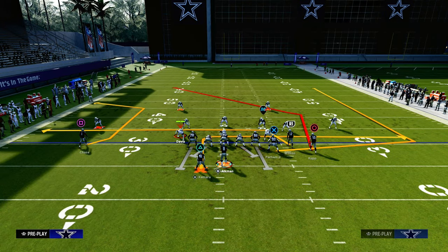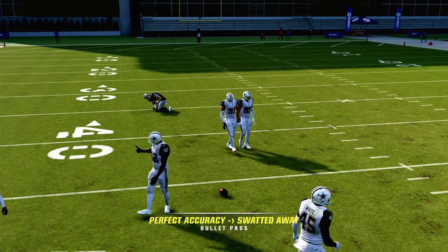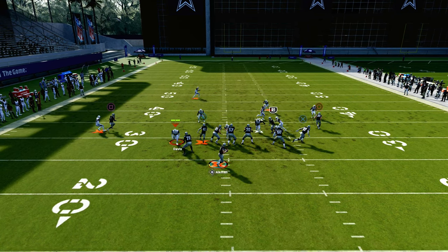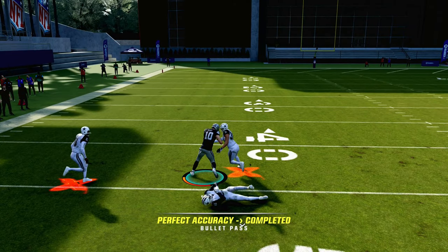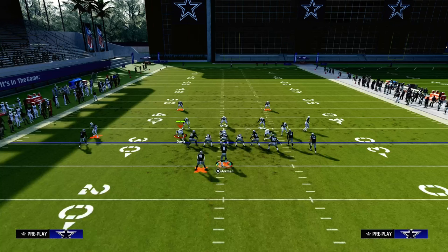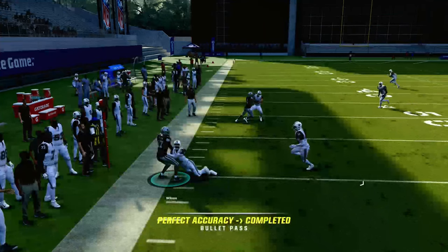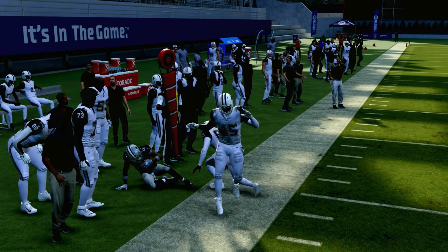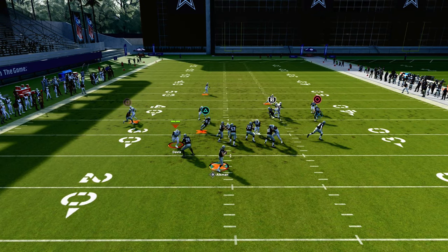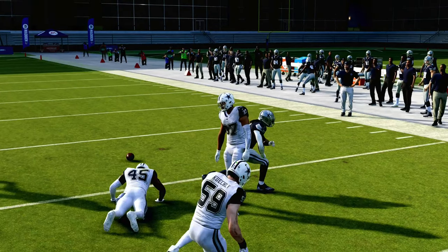The only coverage that can give this trouble is a mid read out of a cover two, as you see right here — that mid read can play the double post. The problem is most people aren't going to be running mid reads to try to stop this. If they're playing you in cover two, the running back and the drag routes become essentially mesh routes over the middle, and they're going to oftentimes get themselves wide open in the flat late in the play.